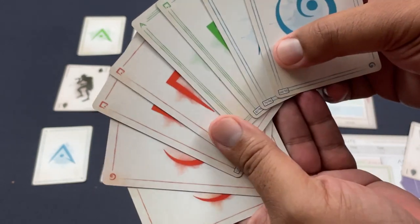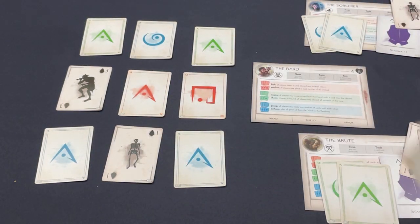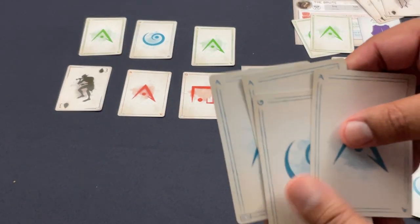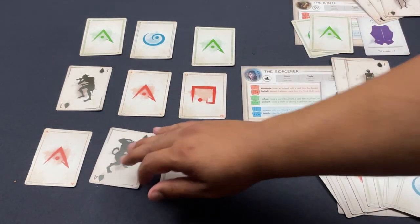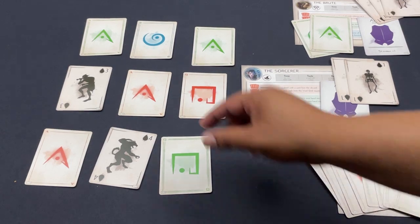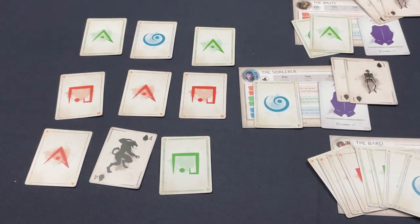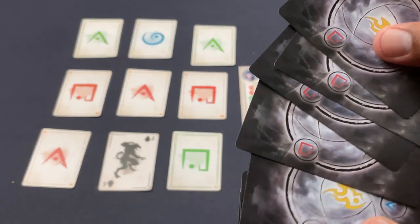Wait — the Bard does NOT have to discard because they grabbed three cards and used three cards, staying at hand limit. Sometimes the game just walks you right into exactly what you need. The Sorcerer takes a wound — stamina is now four — but they take three blue cards and banish the lowest level undead, which is a three. Not only is it a banish, it removes a powerful card from the deck permanently. Wow — eight out of ten banishings!